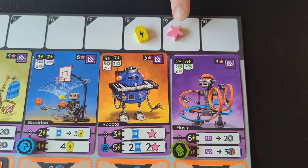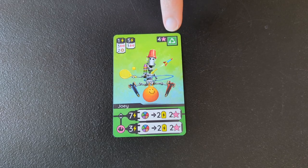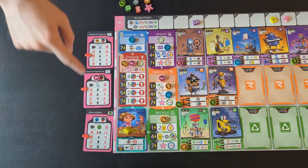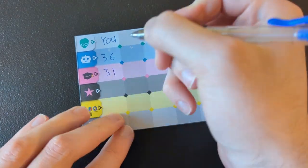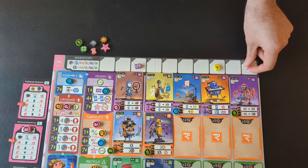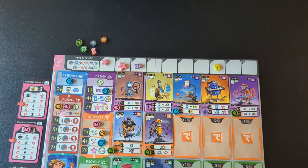There are four ways to earn points, and they're always shown with a pink star. You can use the scorekeeping pad to keep track. First, every robot card you build is worth points, between three and six — so in this example, your nine robots would earn 36 points. Then second, these class cards give you bonus points for accomplishing certain targets. I'll cover class cards in more detail later, but for this example, you have three and get a total of 31 points from them.